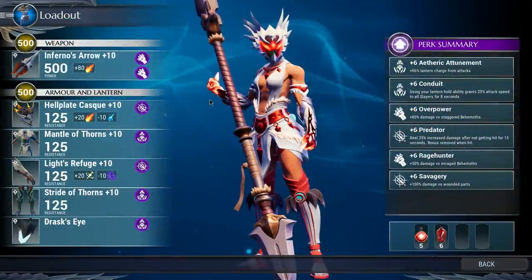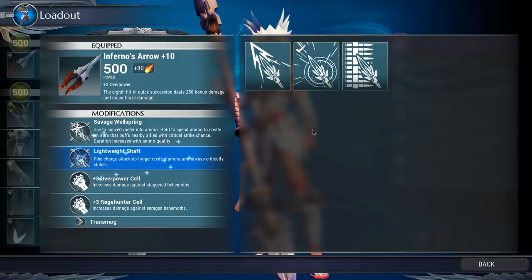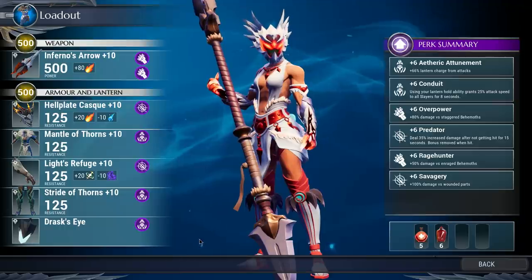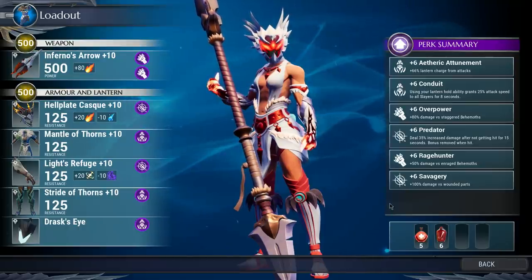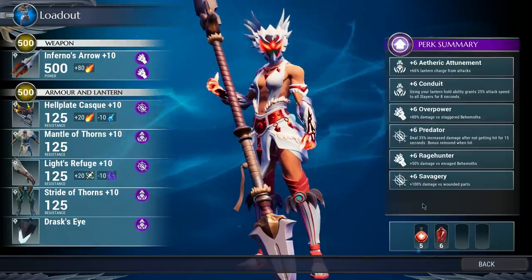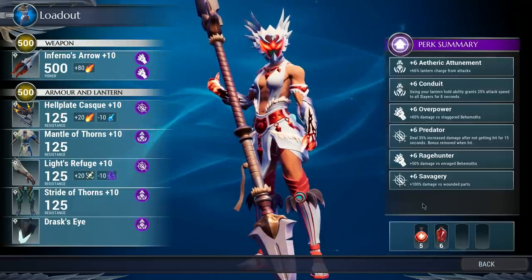The first behemoth I fought was Rage Tail Nasher, and for this I had the Savage Wellspring for my War Pike as the special, and my mod was the Lightweight Shaft. For the gear in this build I mostly have pieces that give technique slots and utility slots. My perks are plus six Etheric Attunement, Conduit, Overpower, Predator, Rage Hunter, and Savagery — six plus-six perks, making it a pretty good build especially for solo play.